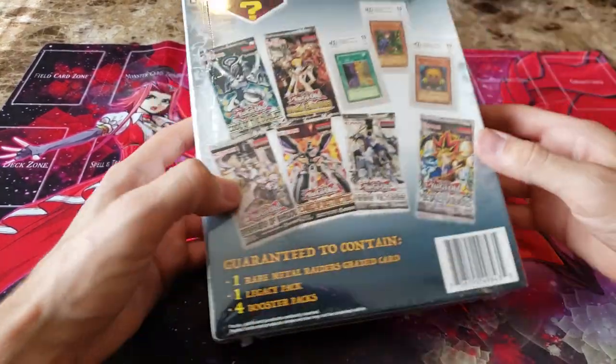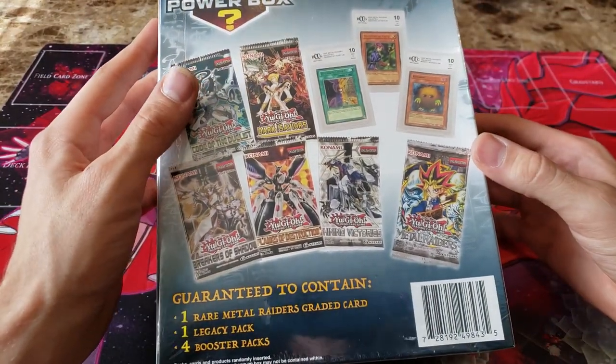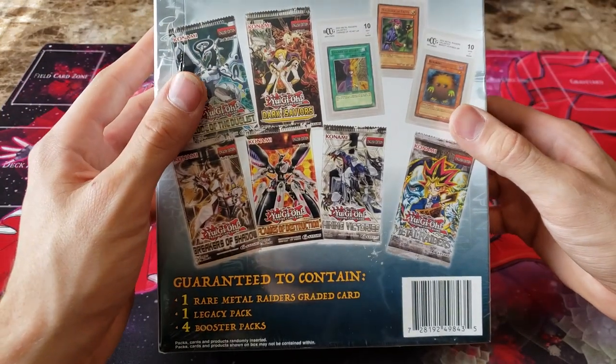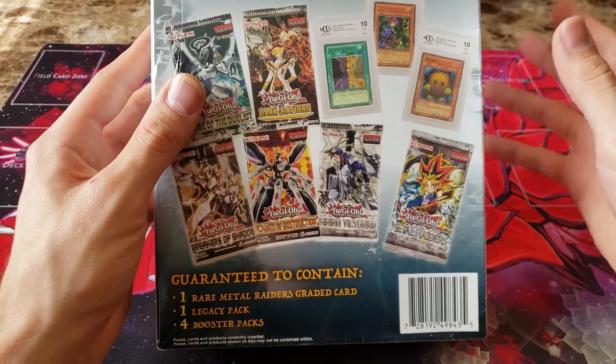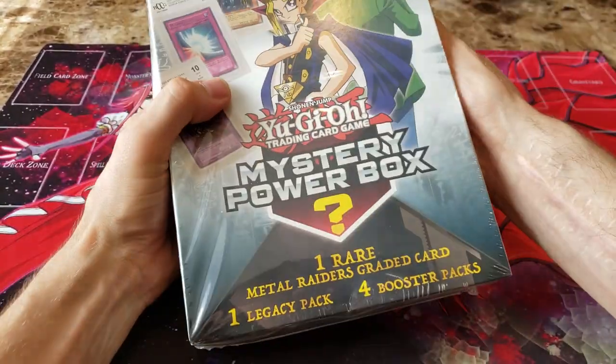Let's just jump into this. I'll go ahead and flip to the back. You can get Code of the Duelist, Dark Sabers, Break of Shadow, Flame Struction — just some of the ideas of cards that you can get. So you are guaranteed the Metal Raiders graded card, Legacy Pack, and four Booster Packs. Let's go ahead and jump in and see what we can pull.